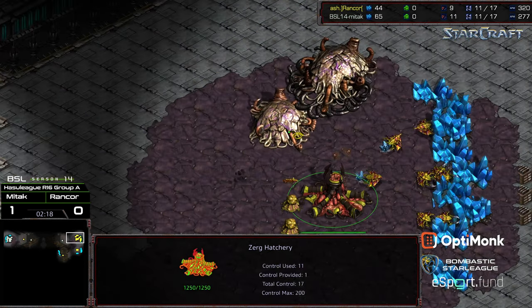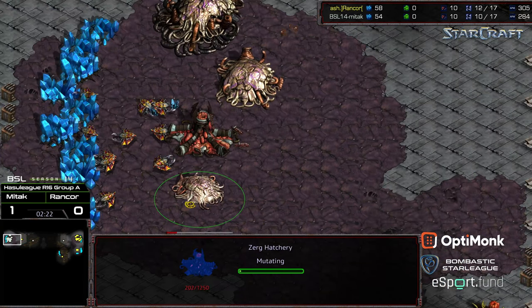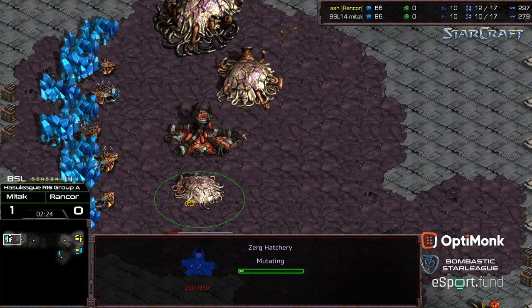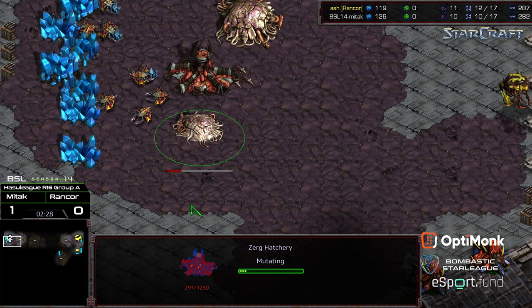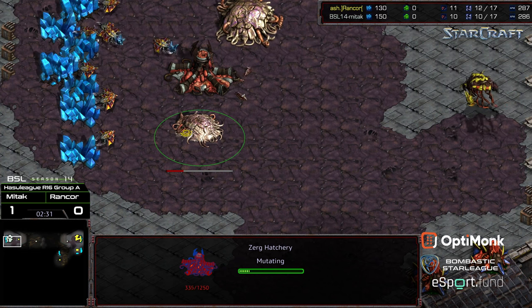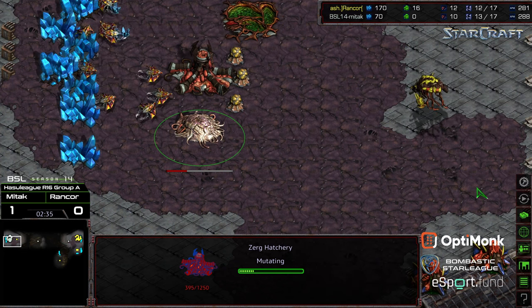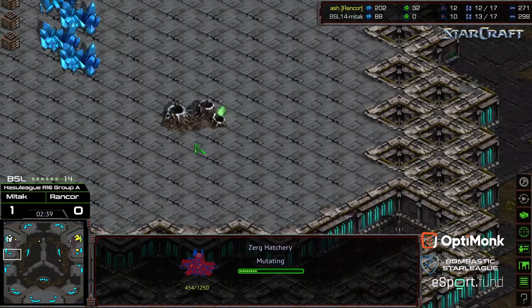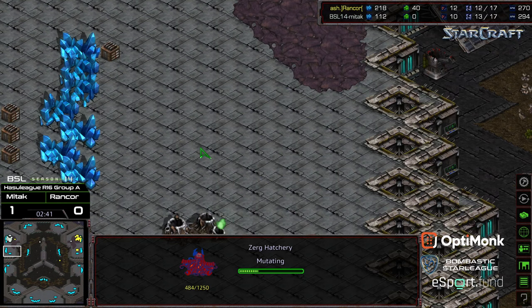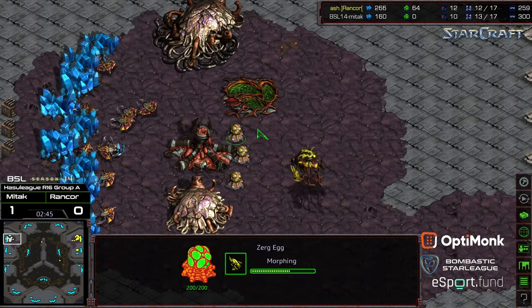Rancor is going to have an economic lead. Mittak going ahead and grabbing gas — he's going to go for an in-base hatchery. This shows me that Mittak just is not familiar with this map at all. There's absolutely no reason to go for an in-base hatchery when your other hatchery is right there. He just doesn't know the map architecture and is going to try to play with a Zergling flood.